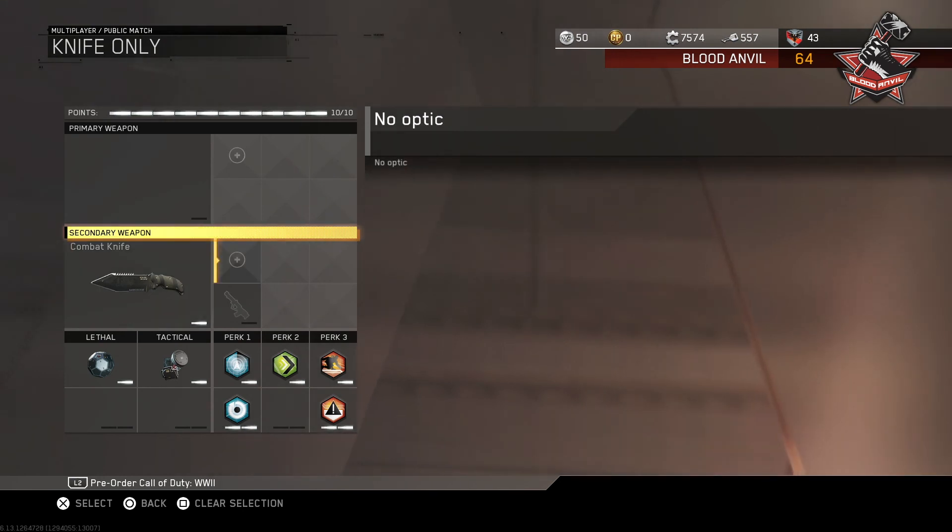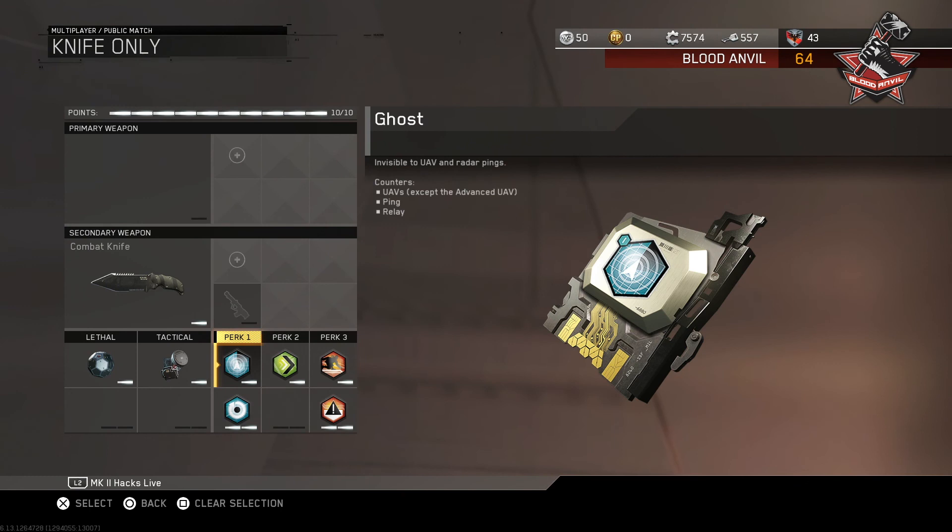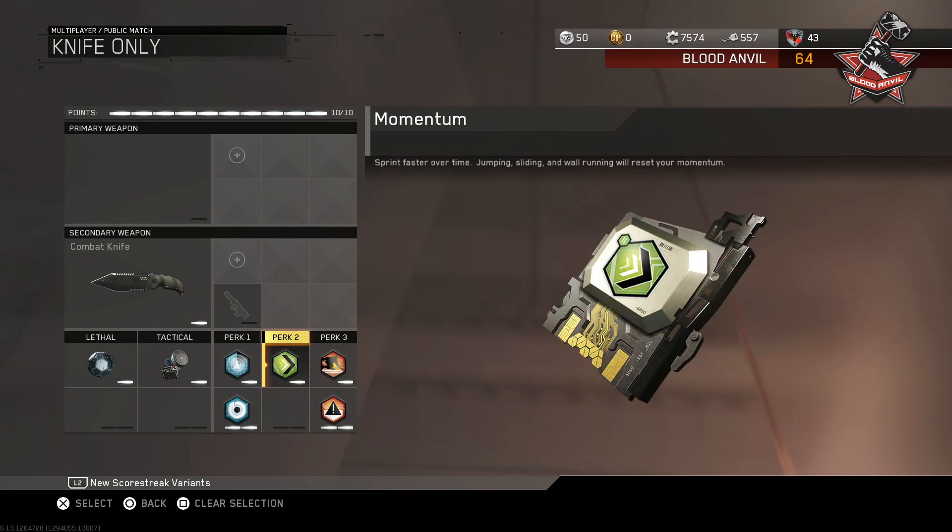For Perk 1, we're going to be running Ghost to help keep us off the minimap when UAVs are called — this is very useful since there's going to be a lot of running involved with a knife-only class. Also in Perk 1, we're running Overclock, which is crucial for a successful knife-only run, especially since we'll be using a specific rig to optimize our knife use. For Perk 2, I'm running Momentum, which helps us sprint faster over time. Even though jumping, sliding, and wall-running will slow it down, if we're just straight sprinting, that speed boost is definitely important.